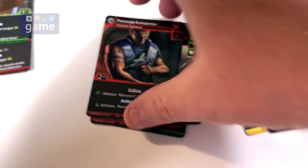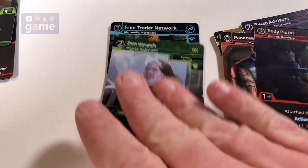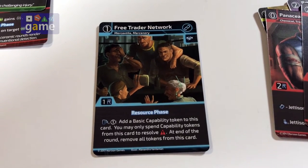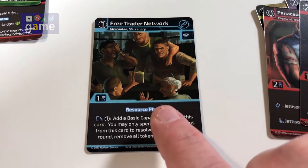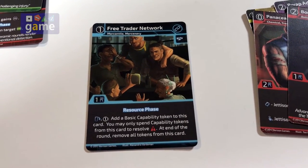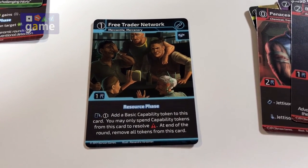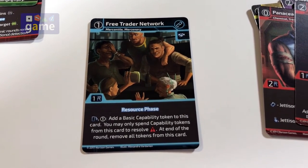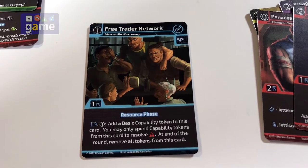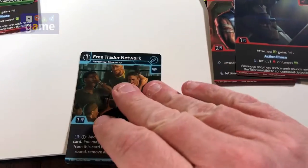Now we have the Free Trader Network connection card that came up. It will allow me to add a basic capability token to the card, but I can only spend from this card to resolve a conflict — I cannot use it to actually resolve the contract itself. But that's good to have. It comes during the resource phase, so the downside is I have to pick the capability token in advance. It cost me one to do that, so it would be helpful when you have the conflicts already visible. I'm going to put this into play.